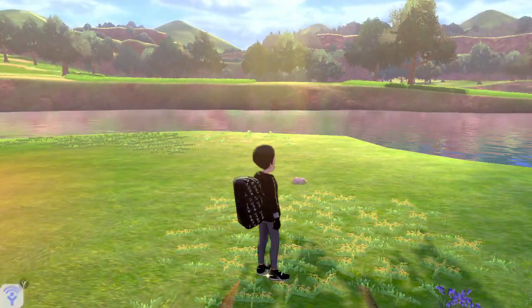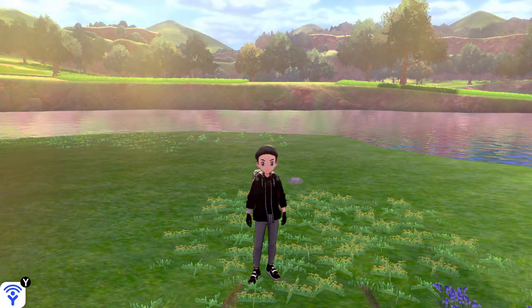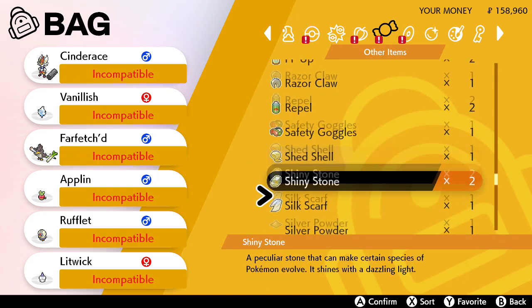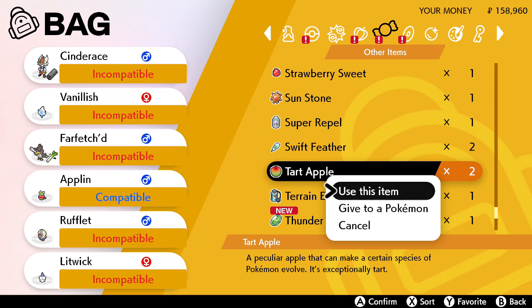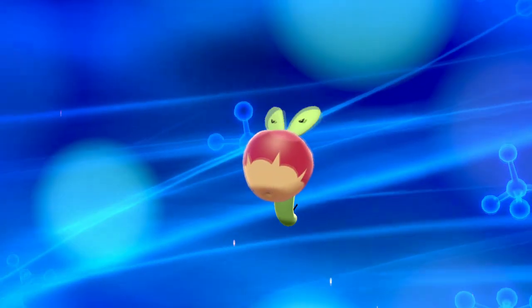Here we just received the tart apple — or sweet apple if you're playing Shield. So now we're going to go ahead and grab the tart apple so we can evolve Applin to Flapple. I actually don't know if the spawn resets like in Pokémon Let's Go, but I'll be able to check tomorrow to see if I can get another tart apple in the same area.